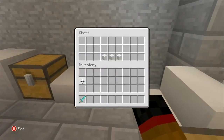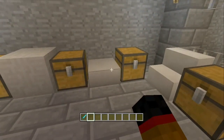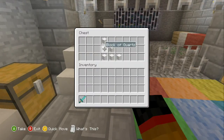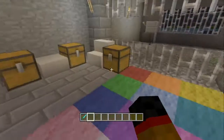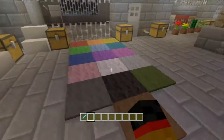The quartz slab is made out of three blocks of quartz — like any wooden or cobblestone slab, it's three of whatever block it's made from. Then there are quartz stairs, made from six blocks of quartz. So that covers the quartz blocks.